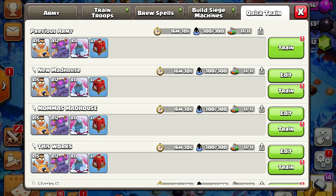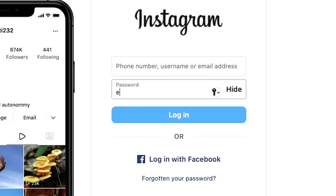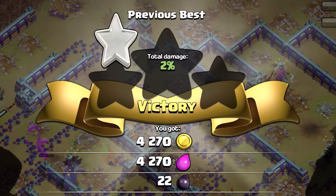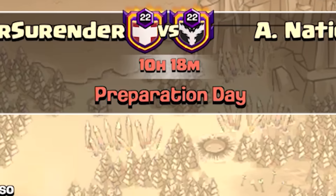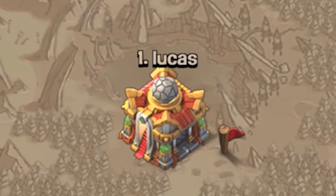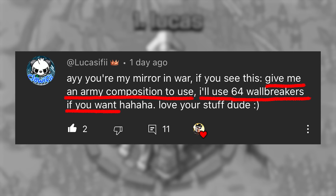Secondly, keep yourself up to date with currently working strategies. All you have to do is type in YouTube 'easy way how to 3-star at your town hall level' and there will be plenty of tutorials. How I personally found the best 3-star army composition was during the preparation day of my first regular clan war, when I noticed that enemy number 1 wrote in my comment section: 'Give me an army composition to use.' — I'll use 64 wall breakers if you want.